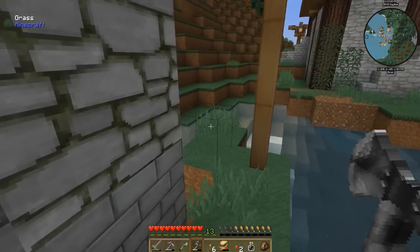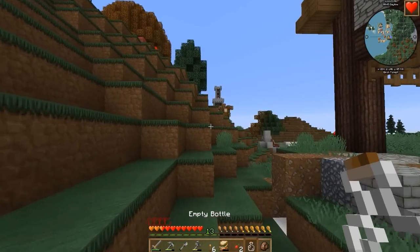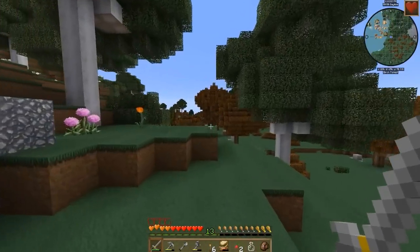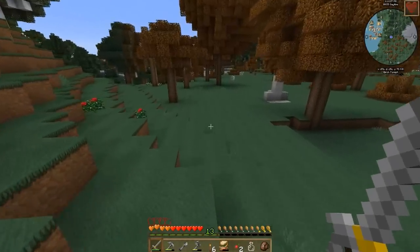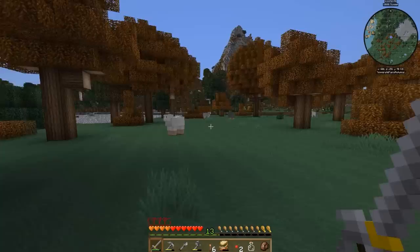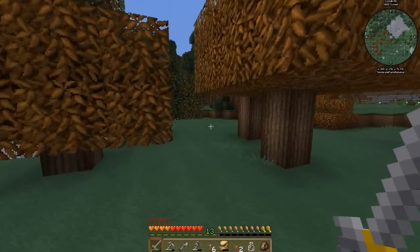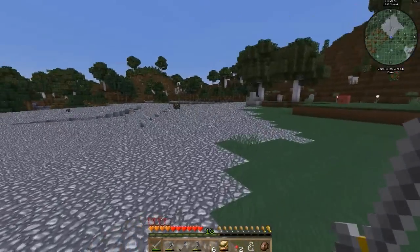I'll grab this spruce while I'm here as well since it's already on a practically broken building. Let's get some muscle milk in our stomachs — oh my goodness, health boost 2! I need to figure out how to make that stuff, that is some really nice milk. And there's an extra thing above my health — is that resistance 2? That's what those are supposed to represent? Very interesting.